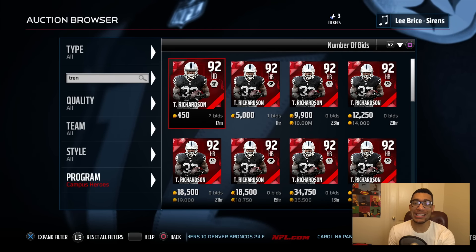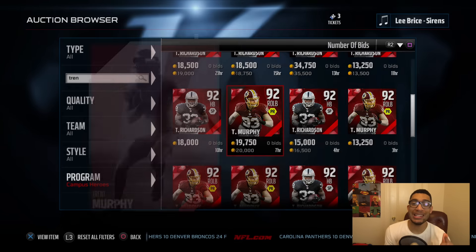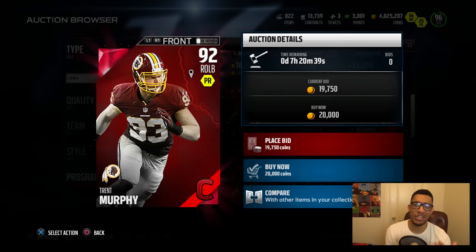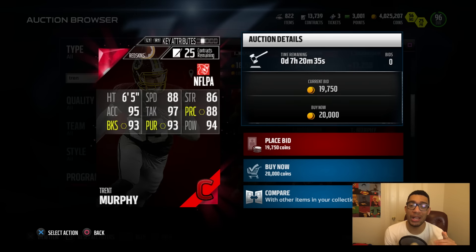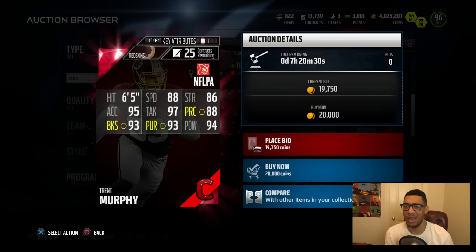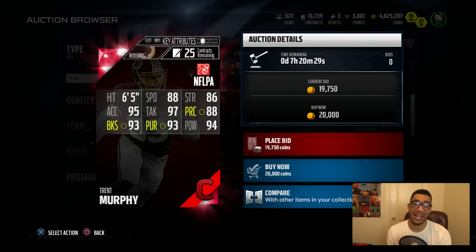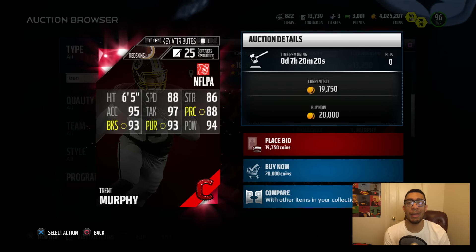Up next, we got my boy T-Ridge — well, we already did T-Ridge. We got Trent Murphy, but everybody picked up a T-Ridge after my video. Let me know how y'all's T-Ridge has been playing. We got Trent Murphy on the screen right here: 88 speed, 95 acceleration, and he's 6'5". 93 block shed, 93 pursuit, 94 hit power, and an 88 play recognition.